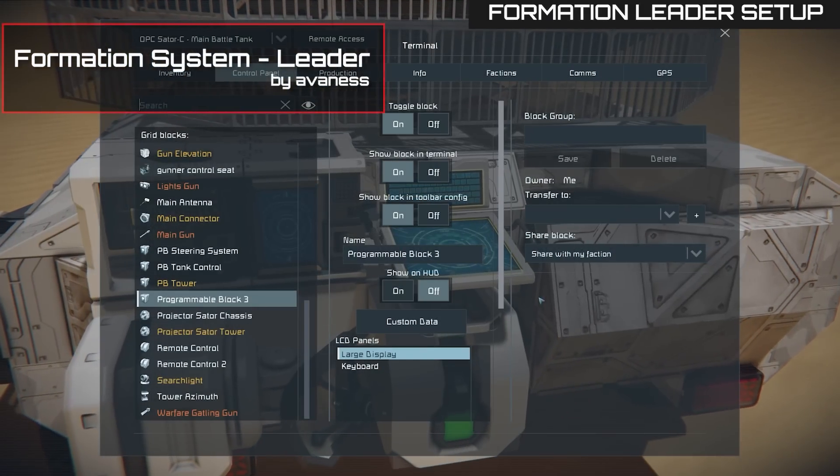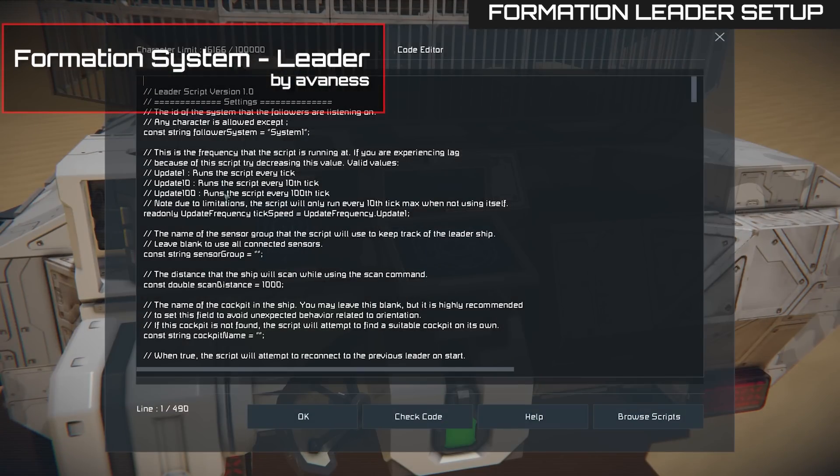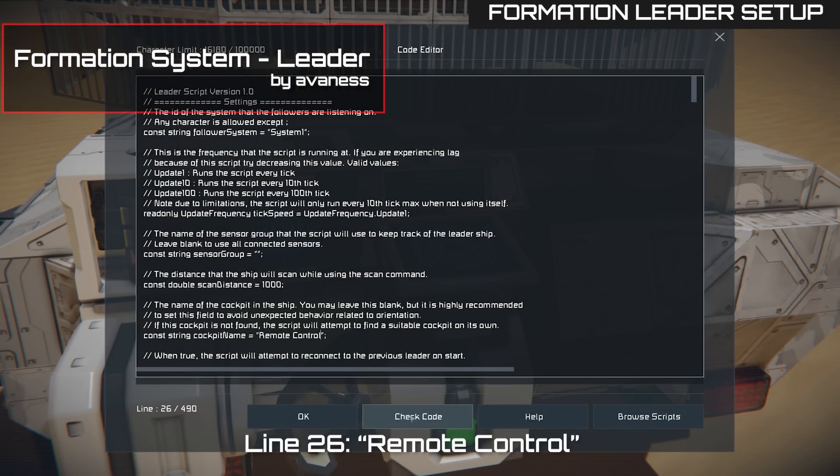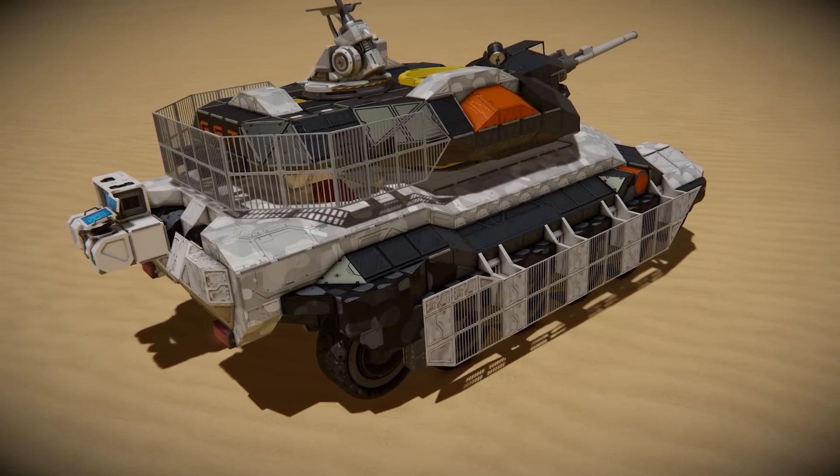Upload the FNS formation system leader script into the programmable block. The program is responsible for leading the formation. In line 26, add a remote control tag. You can find a link to that script in the description of this video. The formation leader is now ready.